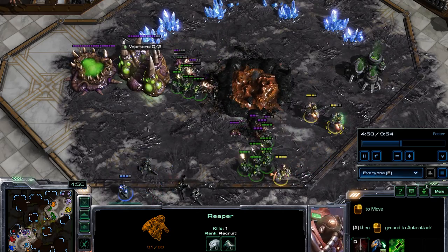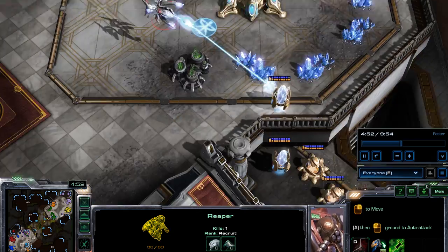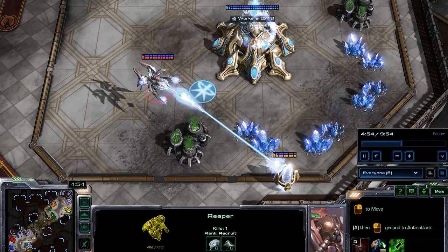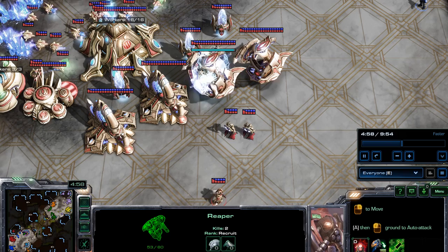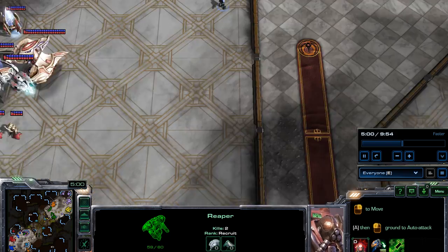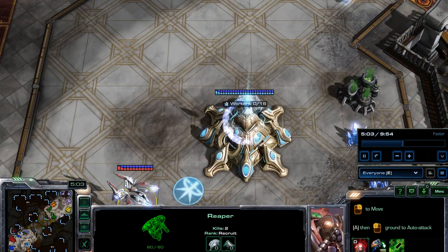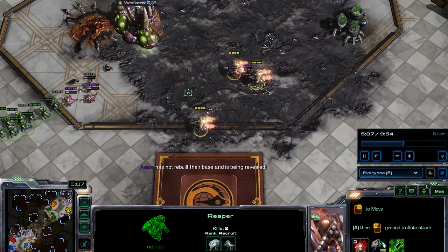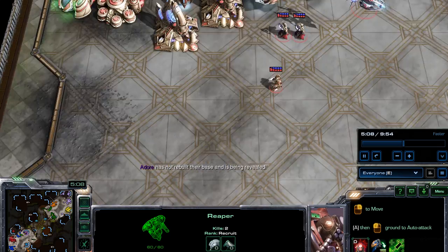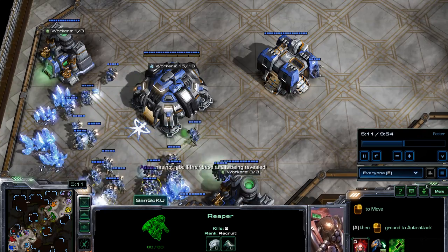That's how you successfully do a cannon and reaper rush. This red player is trying as best he can to fight it off, but it looks like his other teammates have just about given up. One of them already left the game. This guy is not doing much at all.